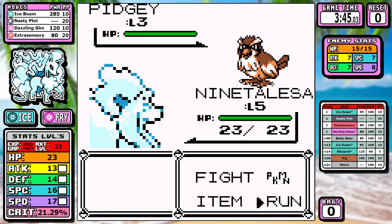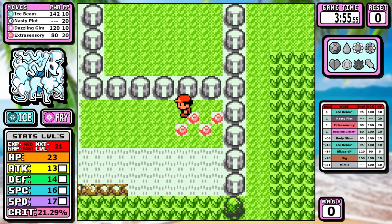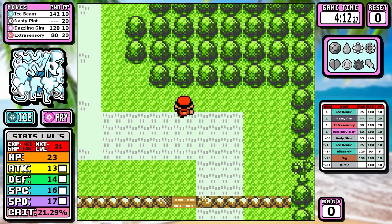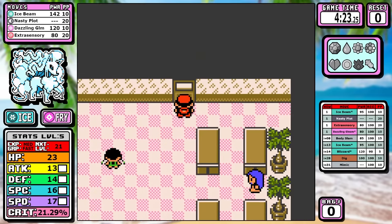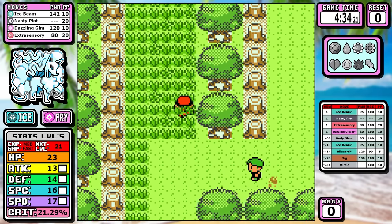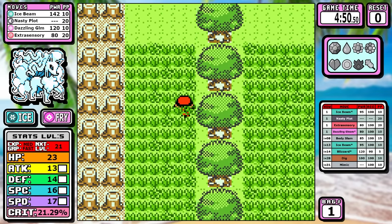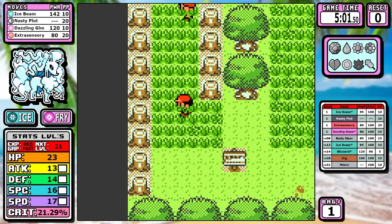The final move today is Ice Beam. This is the reason the Articuno run was as successful as it was, and I was licking my chops when I saw that this Pokemon learned it. It is worth noting that this Pokemon could also start off with Blizzard, but after testing and weighing the pros and cons, the extra base damage did not outweigh the 10% less accuracy and the very small number of PP. Ice Beam does everything you need it to while lasting twice as long.